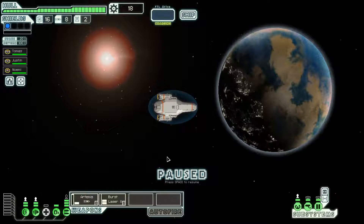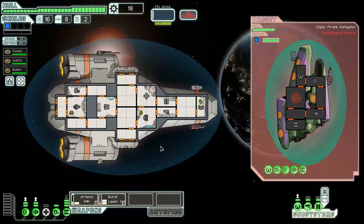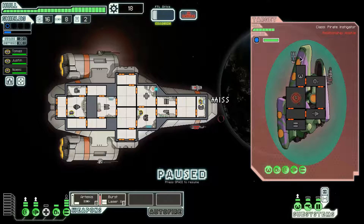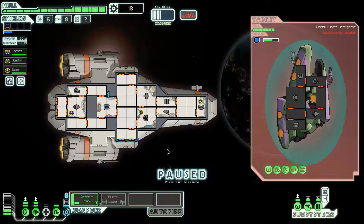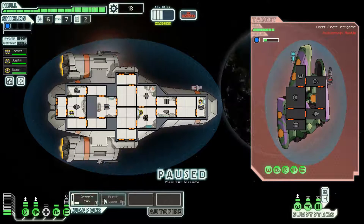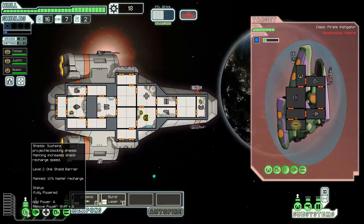We'll be able to kill them before they get to fire again. 18 scrap is not bad for a single combat encounter. What is the goal of this run? Try to get six crew members or get down to one HP and repair back to full health — that could be anywhere from 60, 90, or 120 scrap. One of the shots missed, so I'm going to have to be very careful about depowering my shields to dodge the ion shot. I'll auto-fire the burst laser on the weapons.